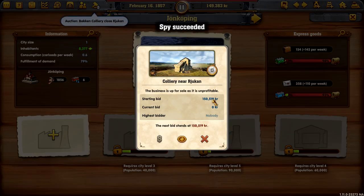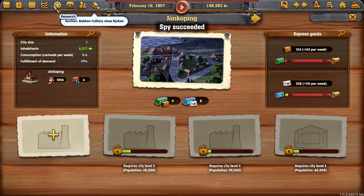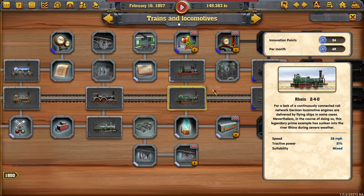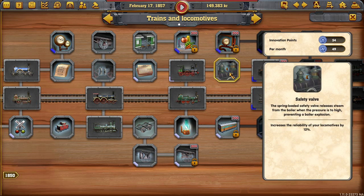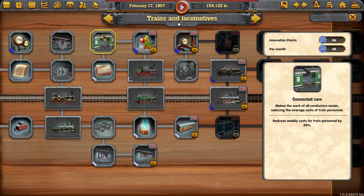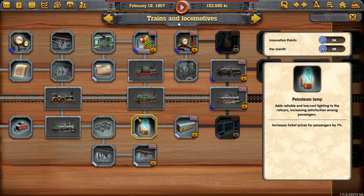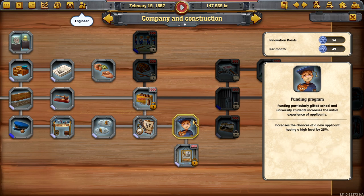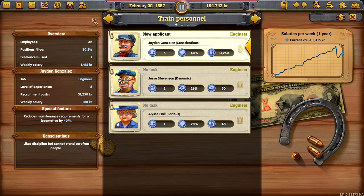We're going to need a funding program. Let's take a look. It may have been on the other side. Funding program - we got that one. There we go. Funding program: increases the chance of new applicants having a higher level by 25%. Which is nice.